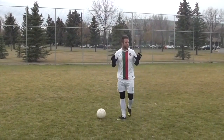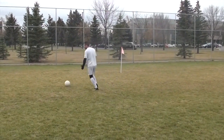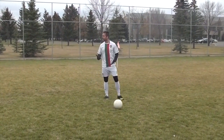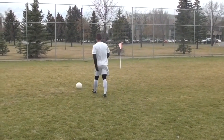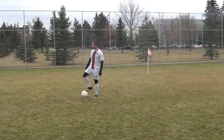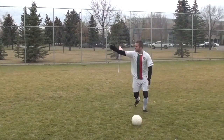My head can be up the whole time because I'm comfortable with the ball at my feet. I'm always scanning the field, looking for space to attack, looking for teammates to pass to. You can look down to perfect your touch — if you want a really precise touch, look down at the ball, then look back up, find your teammates, find the space. Also think about your peripheral vision: you can look forward and still see the ball. Start using your peripherals — be comfortable looking up and tracking the ball at the same time.